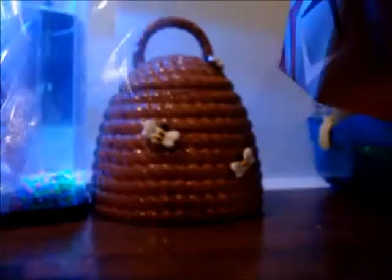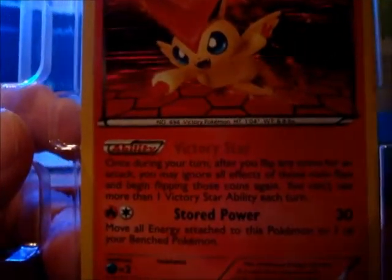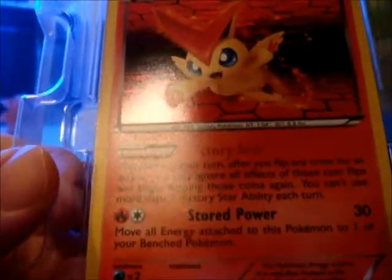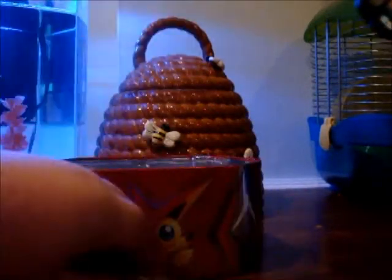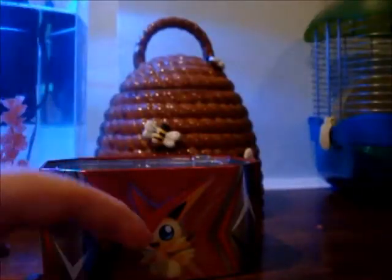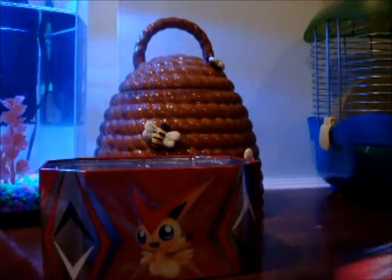I'm going to have equally as much trouble as I usually do opening this. There is the Victini card — Victory Star ability. It's a pretty cool card, it looks cool at least. Okay, we have one more pack in here. We're going to sit those down first. There's the little Victini action figure. And my code card, which I'm going to keep.